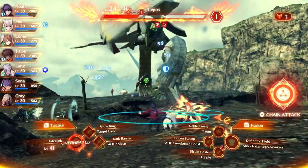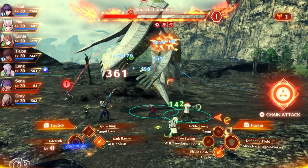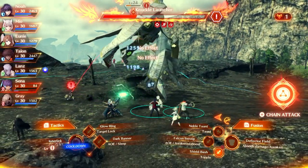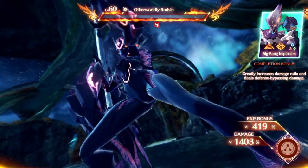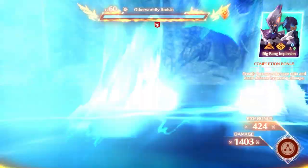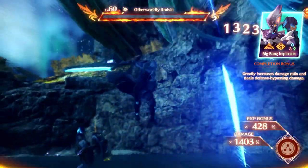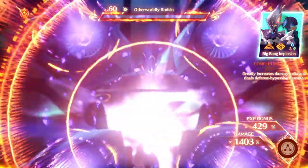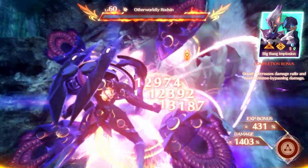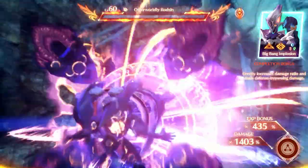That said, you are unable to cancel during a talent art, as the animation must be finished before you transform back, even if it overheats. In the event you do overheat your Ouroboros form though, you can activate your chain attack, which can completely refresh the cooldown back down to nil. Time still moves during a chain attack animation, which is why buffs and debuffs expire during it, and therefore the interlink ability will be cooling down in the background as time passes.